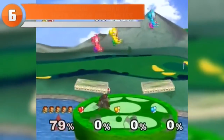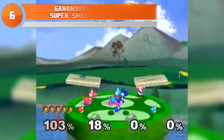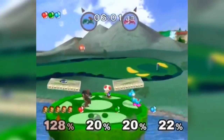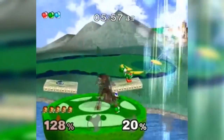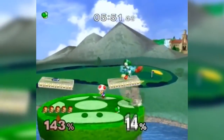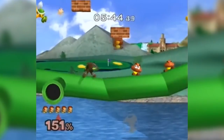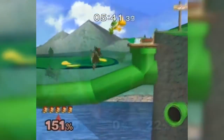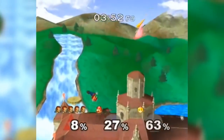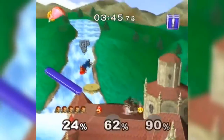At number six we have Ganondorf's sword in Super Smash Bros. Melee. This one has been confusing Melee fans ever since the game's release back in 2001. In Melee, one of Ganondorf's victory poses has him swinging around a massive sword and doing his evil laugh. However, you can't actually use the sword in combat. Was Ganondorf originally supposed to have the sword? Did Nintendo have it programmed but cut it out last minute? Why does he have a sword in his victory pose but can't use it in the game itself? It's made a lot of Melee fans frustrated that they can see it but can't use it.